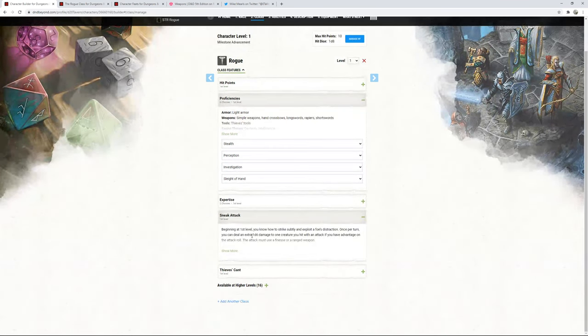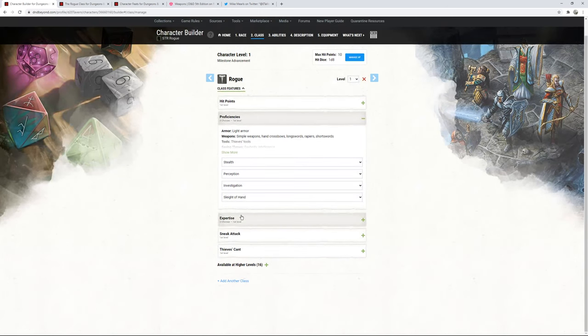You can also argue with Thieves' Tools that maybe it can be a Strength check — there's a crowbar in the Thieves' Tool set. Can I use the crowbar and my Strength with Thieves' Tools to break the lock or trap mechanism open? That way it's open, just not functional anymore. I would totally allow that as a DM.